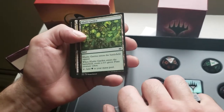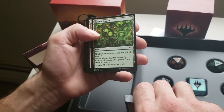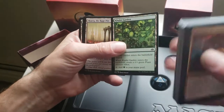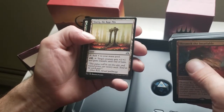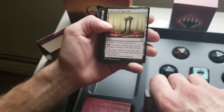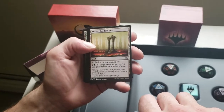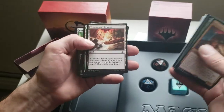Hellkite Hatchling — 2/2 Dragon with Devour one, Hellkite Hatchling has flying and trample if it devoured a creature. Double Land, Dual Land with Life Gain. Khalni Garden — when it enters the battlefield, create a 0/1 Plant creature token, another token to sac and eat. Skarrg the Rage Pits — a land, tap for wastes or pay one forest, one mountain, tap it, target creature gets +1/+1 and gains Trample until end of turn. That's going to be fun in this deck with all the Devour.